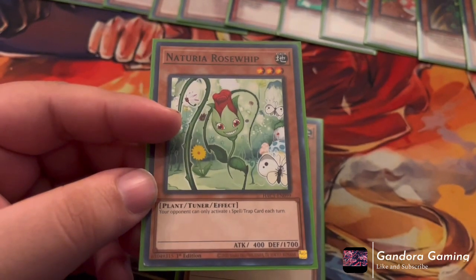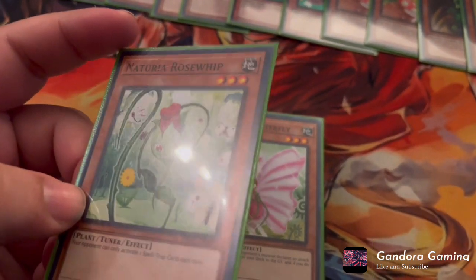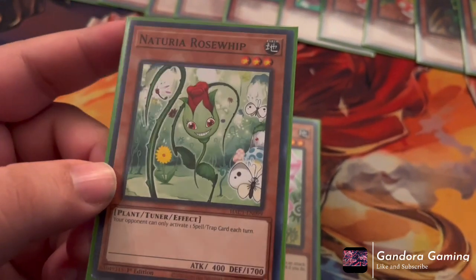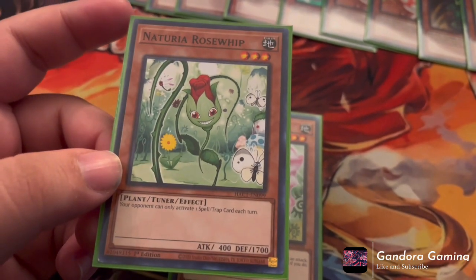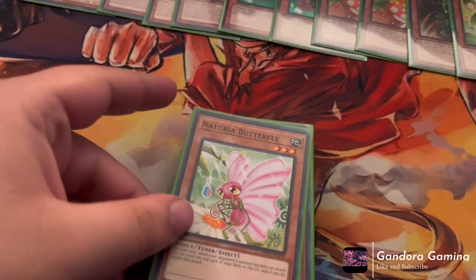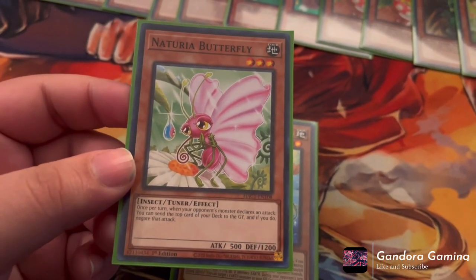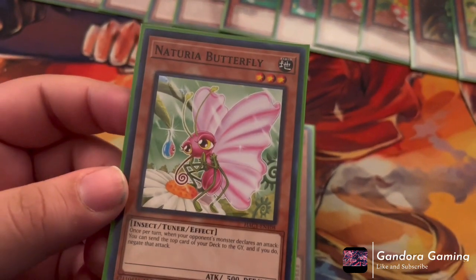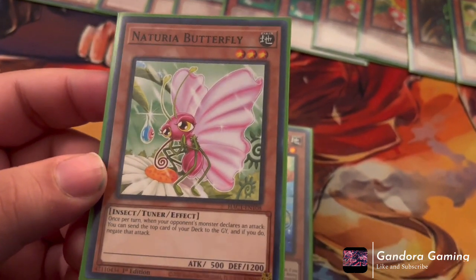Next we play one Rose Whip because it's fantastic — you should see this in Inferior plant decks. This card says if your opponent activates a spell or trap card, they only get one effect per turn from it, which is really evil. Plus it's a Level 3 tuner, helping us extend even further. Finally for the last Naturia we play one Naturia Butterfly — sometimes you just need to attack, and this one's the best at that because it also mills two, which is fantastic.